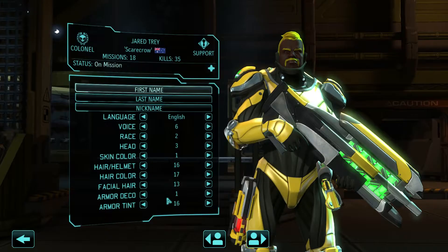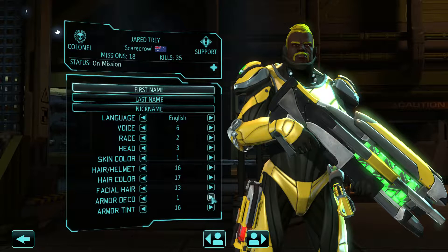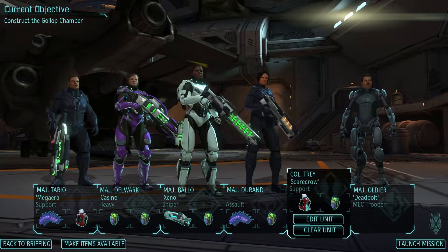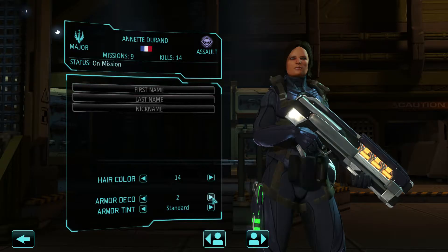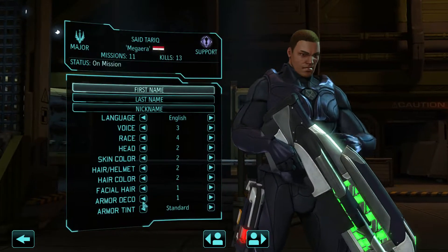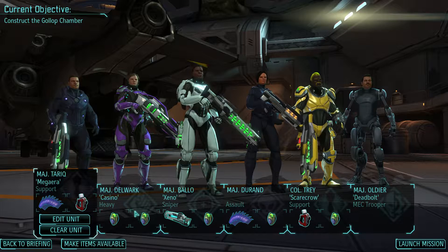I wanted to check this out — you have the different armor decos you can still do. I guess there's only two for Titan armor or ghost armor. What about Psy armor? Totally forgot we had these. But every time you take off the armor it gets reset. Just for fun, we'll give you three this time — there we go. Oh, that looks cool.